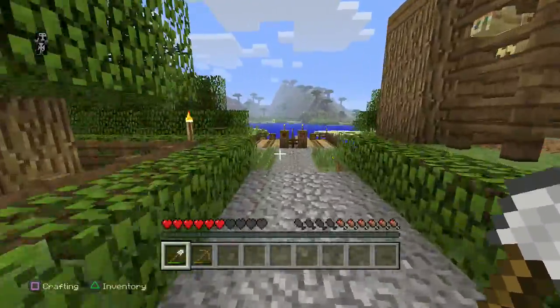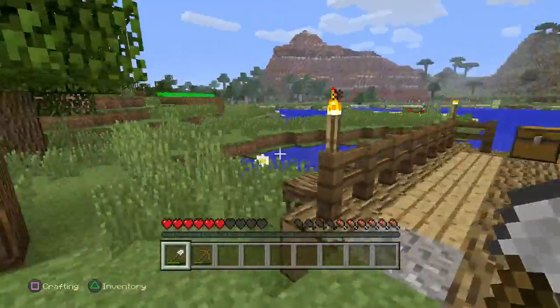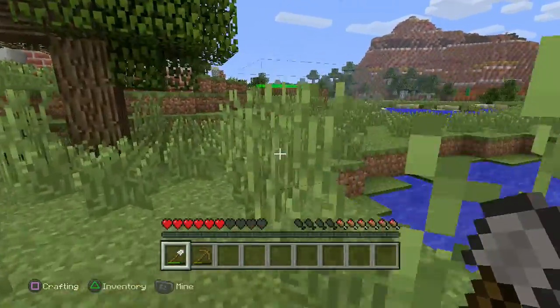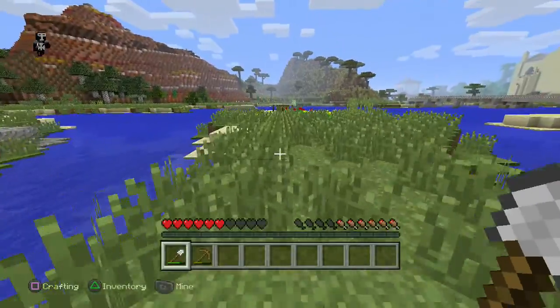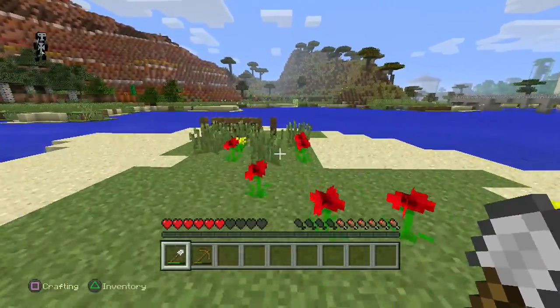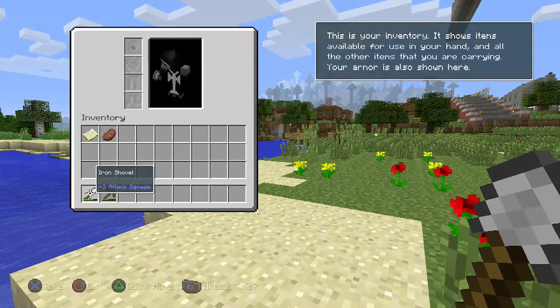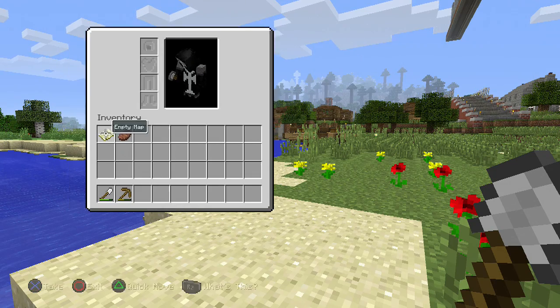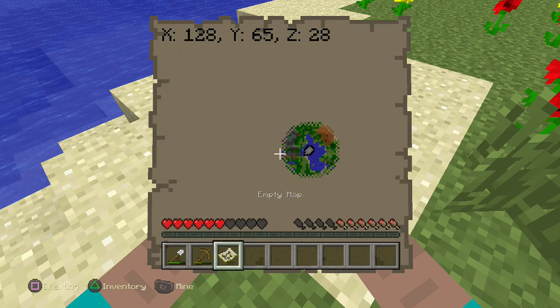Then go back across to the opposite side of the fountain where the animal area is. For the Pot Planter achievement you need to make a clay pot. You'll see this is where the fishing area is — just go left of there. You will see a small bench and it's in front of here that there's clay. I'm just going to show you quickly the coordinates for anyone who had trouble following those directions.